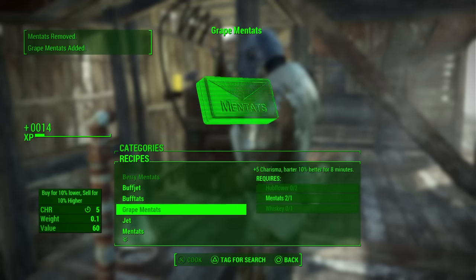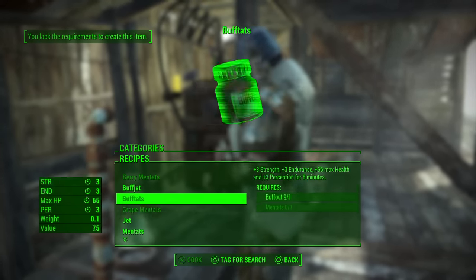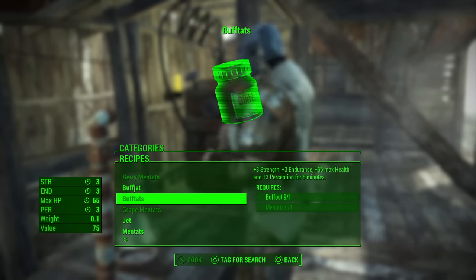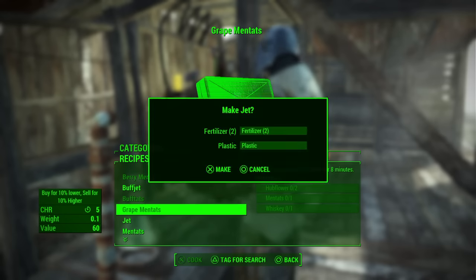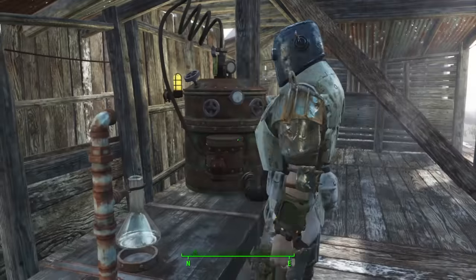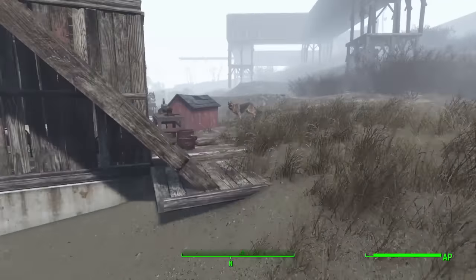We're going to keep doing this. I have nothing, I cannot make that. We have buff jet - right there. It says 'make jet,' I don't want to do that, but look it says 'great mint tats' behind that highlighted. I do that - great mint tats added. And I didn't have anything to make that. For the infinite caps, you can go ahead and use these.